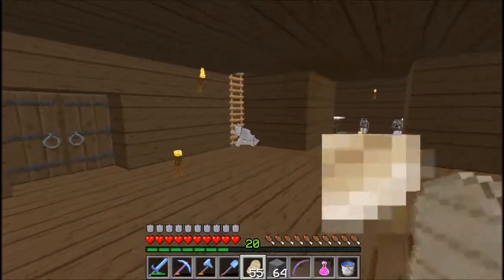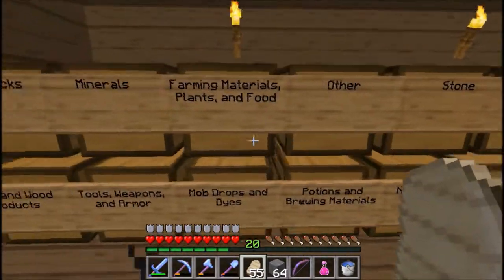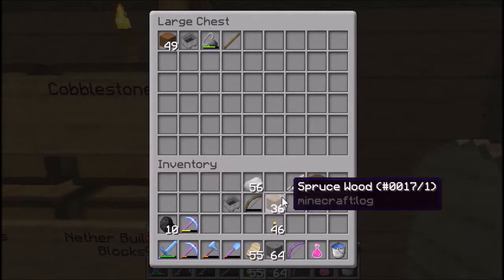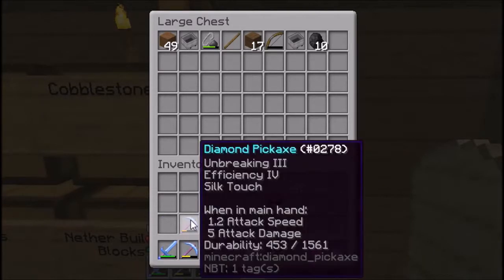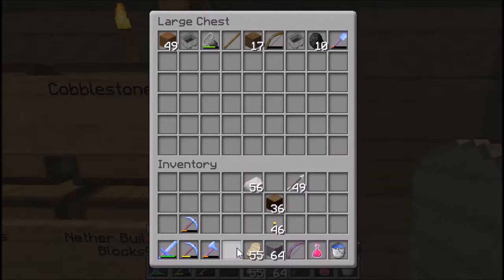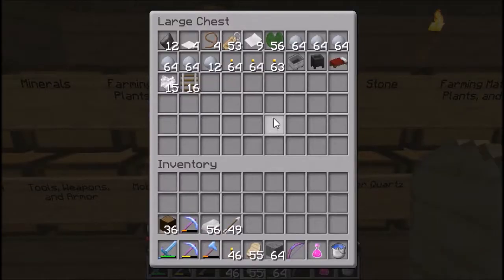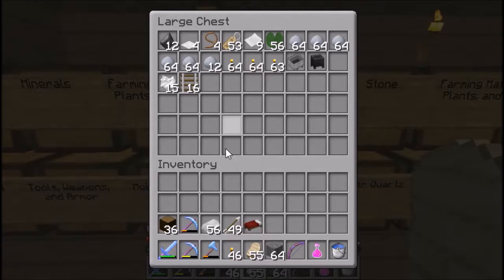First I need to clear my inventory of all unnecessary stuff to save room so I have extra space to bring stuff home. I don't need the planks — just the logs. I'll bring the fortune pickaxe; I shouldn't need silk touch, actually I'll bring both just in case. I don't need a compass because I have coordinates, but I do want to bring a bed. So now all I have is my main hotbar plus four extra slots, and I think we're ready.